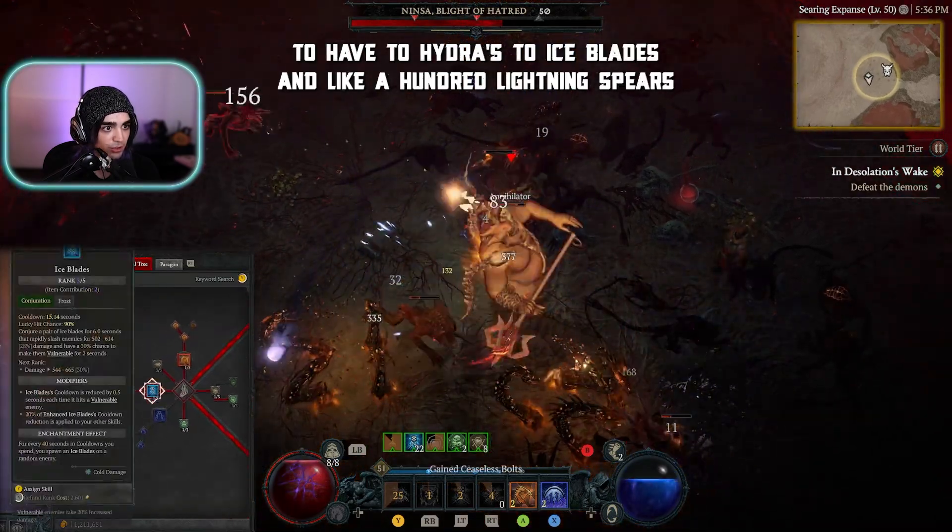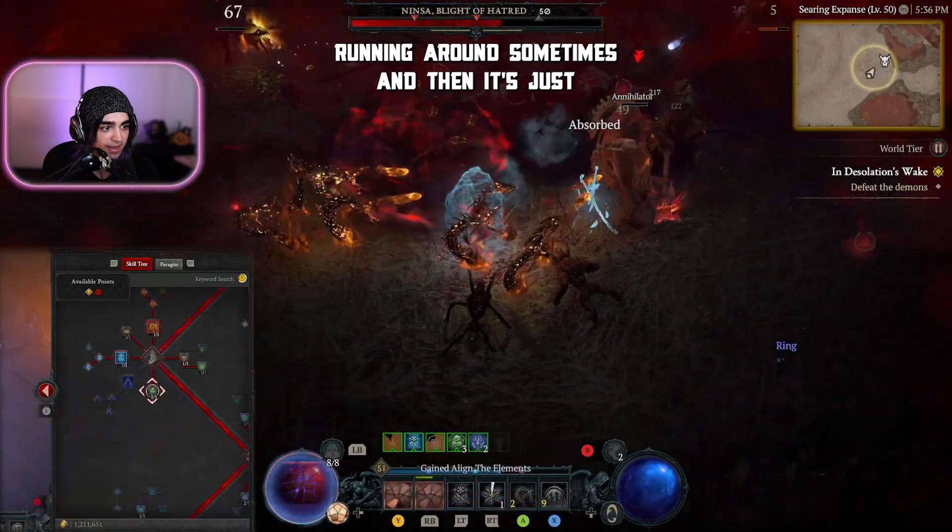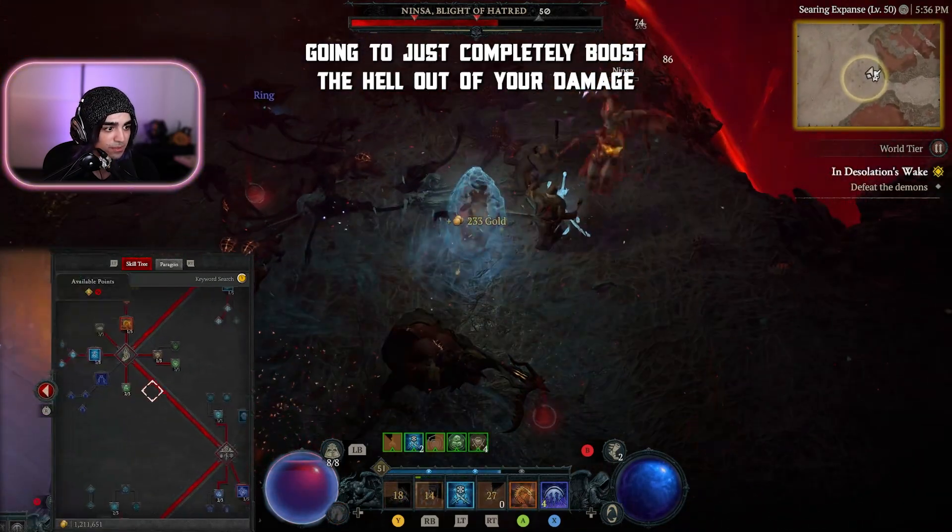This is going to work really well at the end, and you'll see why. Eventually you're going to have two Hydras, two Ice Blades, and like 100 Lightning Spears running around sometimes, and it's just going to completely boost your damage.